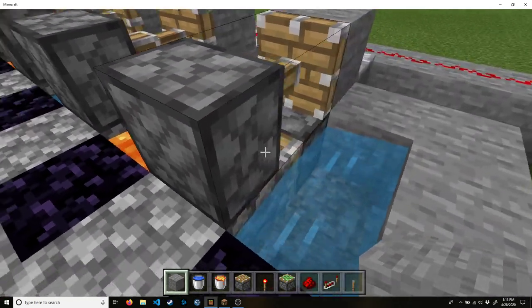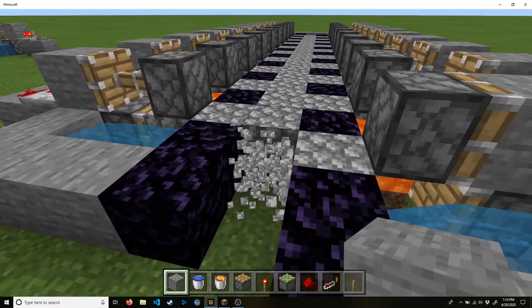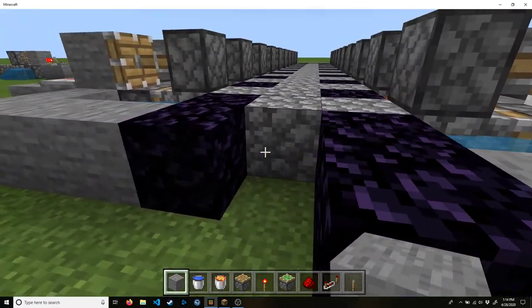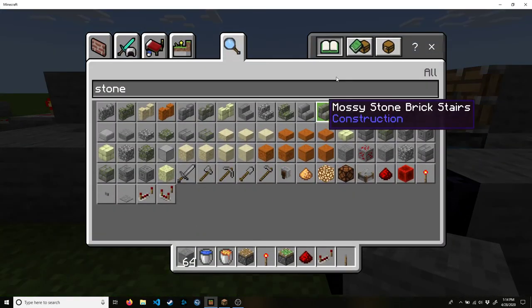This is a smart cobblestone generator, because it pushes out the moment the cobble forms. So if I were to break these, the moment those cobble forms, it pushes it. And this is the fastest smart cobblestone generator that I am aware of.